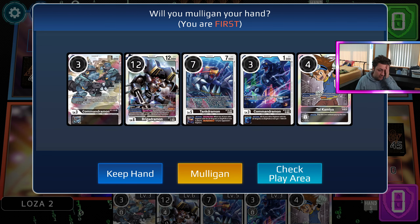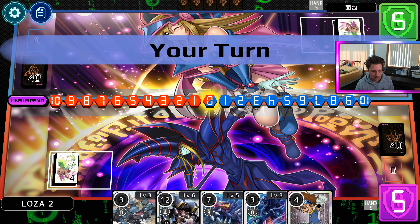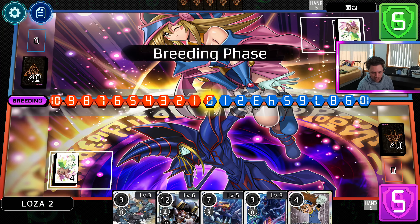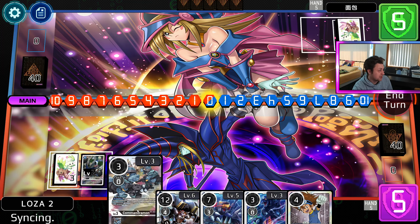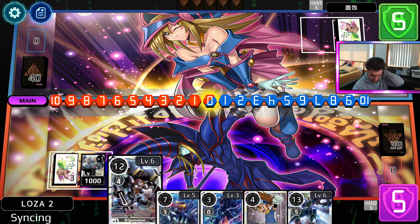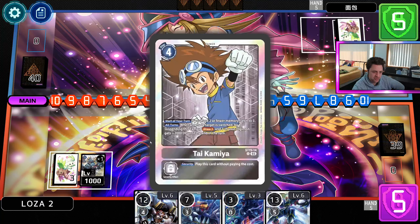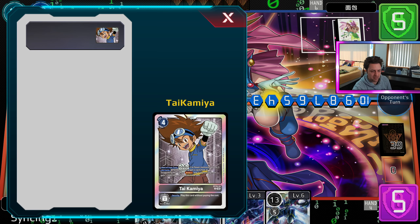We've opened up an alright hand. I'm pretty happy to keep this hand. We're playing first. I'm pretty happy to drop the 4-cost Tai and put a Command Ramon on the stack in the back. So we're going to put this Command Ramon that we're happy to swing in and get deleted next turn, because we didn't draw a 4. We'll just happily drop this 4-drop Tai.